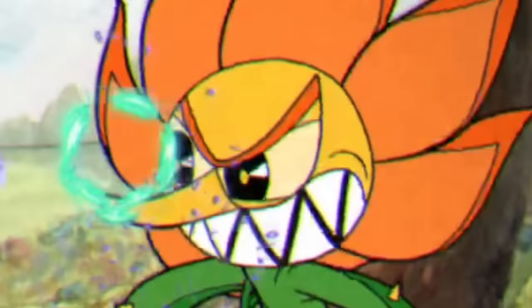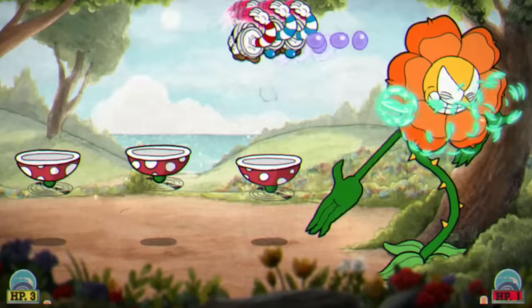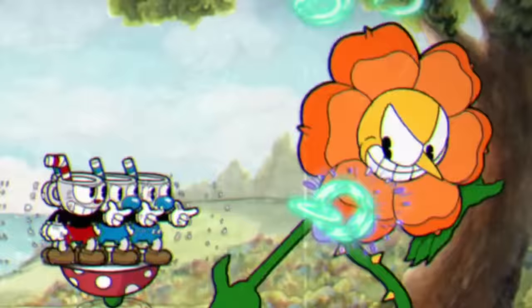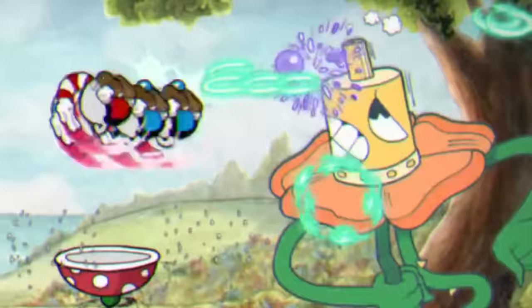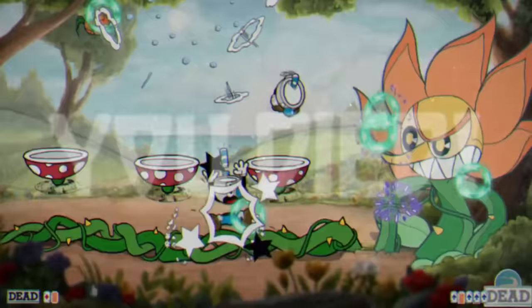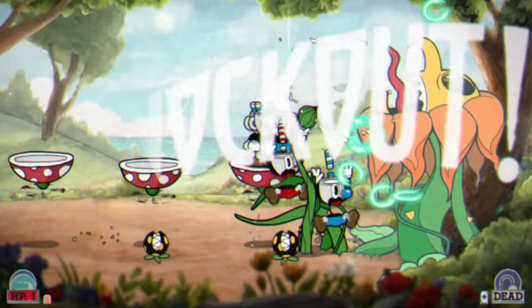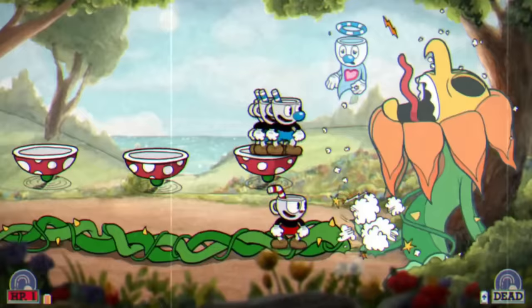Next up we got Plant Boy, and although I thought this fight would be easy, it was honestly pretty challenging. You have to hit Plant Boy in the top right, so I tried to stack up my characters on that platform, but it's pretty small for like six fellas. It was tricky to keep all of them together while also dodging seeds that fall from above and vines that grow from below. But after focusing everyone together and landing some absolutely gnarly EX hits, Cagney was down for the count, barely even getting to his final phase.